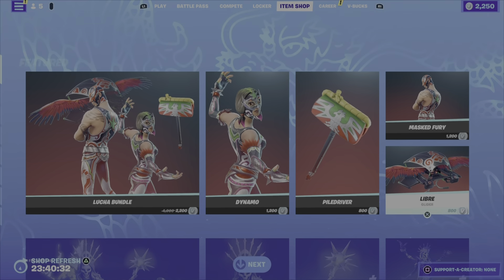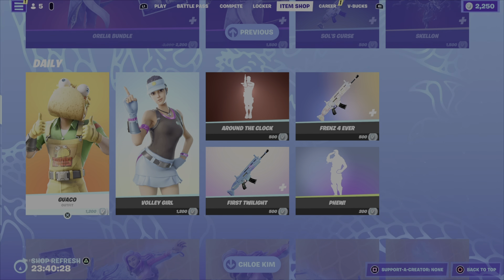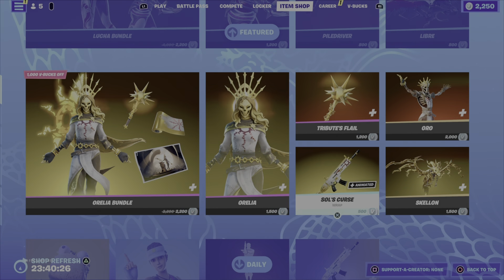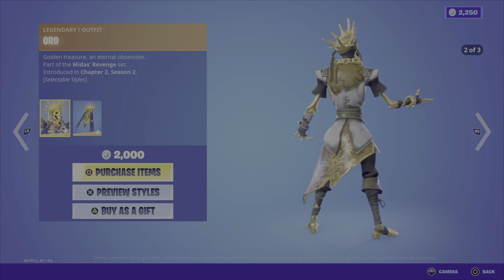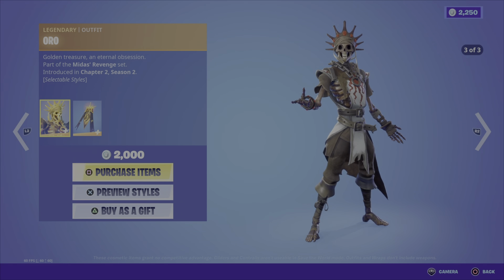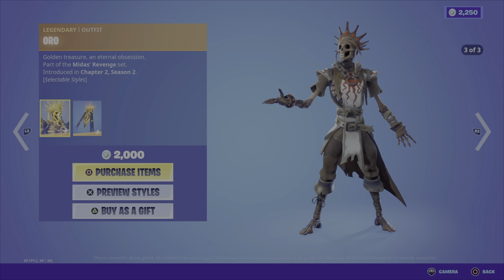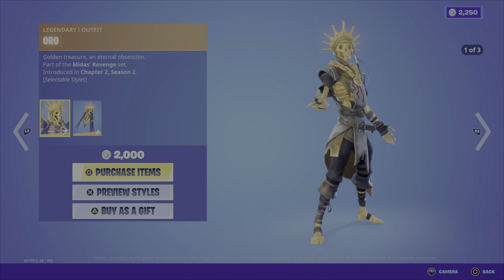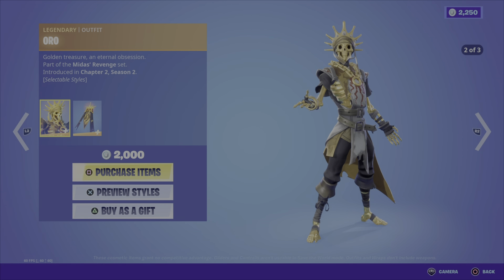So that wraps up tonight's item shop review. My favorite item in tonight's shop — I'm gonna have to go with Oro. He's kind of a classic, he's not cheap by any means, and I'm actually not a big fan of skull outfits, but tonight Oro is definitely my favorite. Thanks for watching this item shop review. Hopefully you find something you like tonight — comment down below and let me know what your favorite item in tonight's shop is.